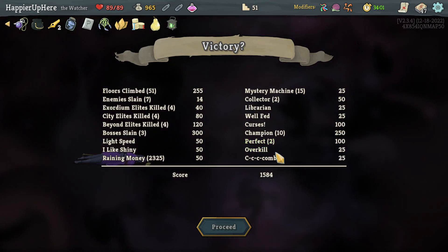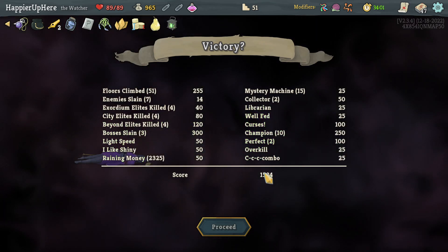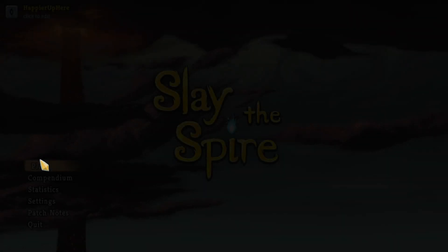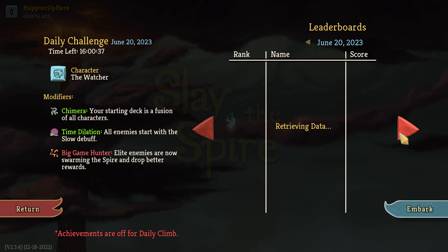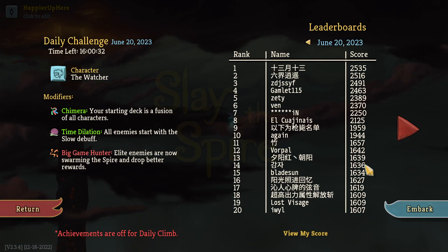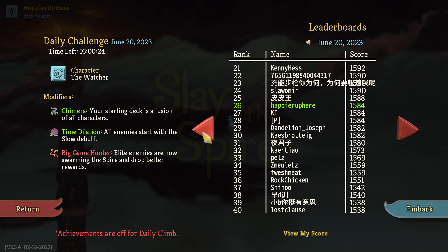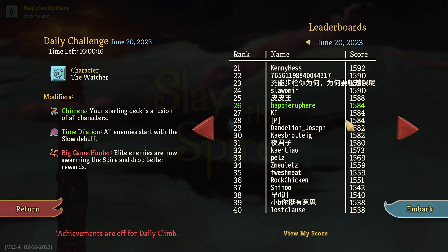With some luck and reloads I might have been able to perfect the Act 1 boss too, but I was able to get Overkill, Combo, Rating, and Money — I like shiny. Pretty happy with the other modifiers. 1684 would have been possible with a lucky Act 1 boss perfect, and that would have put me in 11th place. Vorpal's 1642 is about 42-58 points more than me — I wonder if different RNG explains it. Vorpal did really well.